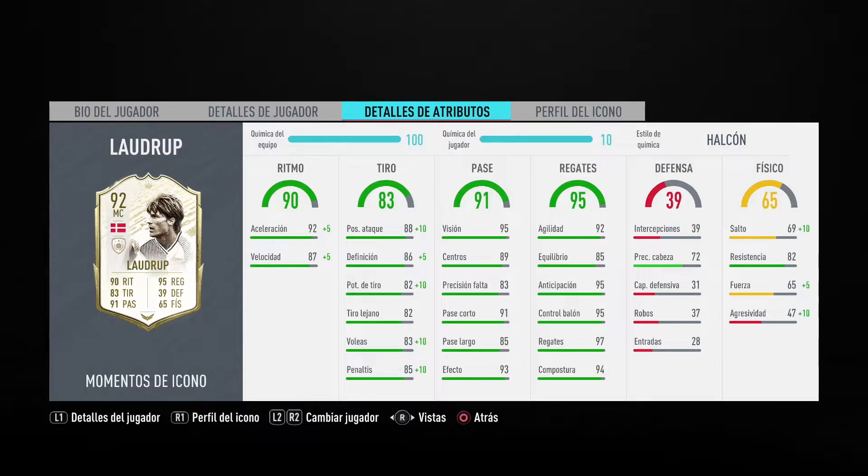91 de pase corto, 85 de pase largo y 93 de efecto. Con regate serían 95 puntos de global, bastante curioso ese regate: 92 de agilidad, 85 de equilibrio, 95 de anticipación, 95 de control de balón, 97 de regates y 94 de compostura. En defensa vamos con 39, bastante escaso esa defensa de Michael Laudrup: 39 de intercepciones, 72 de precisión de cabeza, 31 de capacidad defensiva, 37 de robos y 28 en entradas.